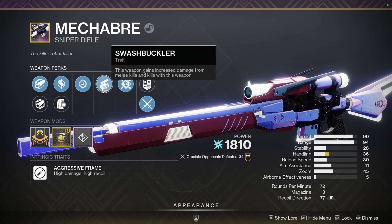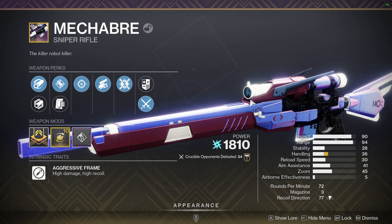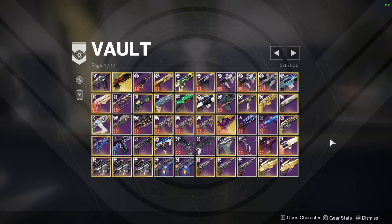That's the only time I'm really going to use a Swashbuckler 120 or a Swashbuckler sniper in general, and there's only one of those — Macabre. Macabre is the only sniper that drops with Swashbuckler, and it's really nice because you can one-shot body shot with Swashbuckler active. The even more annoying thing is, Macabre is coming back with Adrenaline Junkie instead of Swashbuckler, so good luck with that.